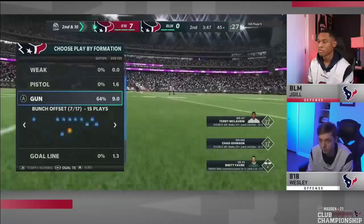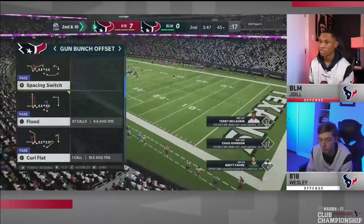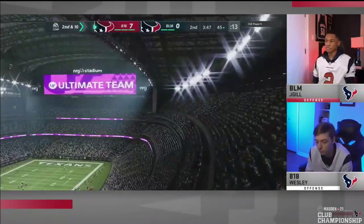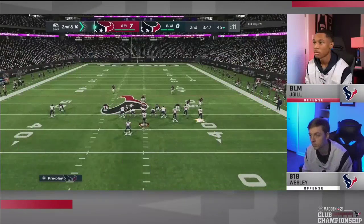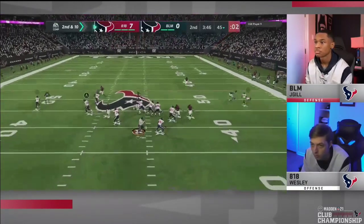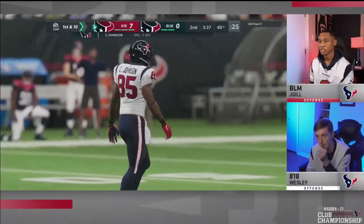We're breaking down one of my favorite guys to watch in the Madden community - Wesley. This guy is an absolute beast of an offensive mind. In my personal opinion, if he could work on his gunslinger tendencies where he kind of just chucks it up sometimes, and really focus on executing at a high level, I think this guy could be known as one of the best gun bunch players in the entire community. We're going to break down some of his best plays from his club championship matchup with Jay Gill in the Texans club, as we prepare for the Madden 21 Club Championship in January.